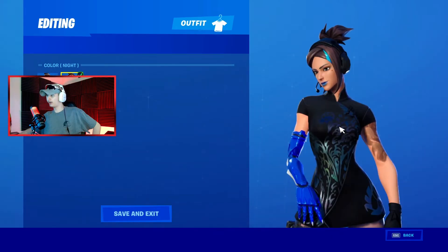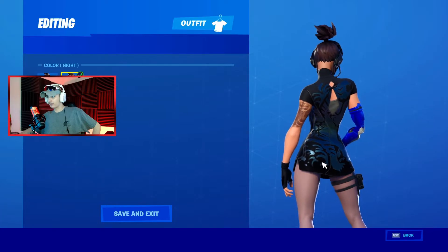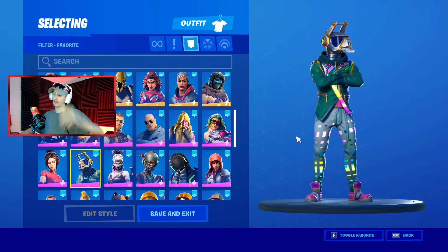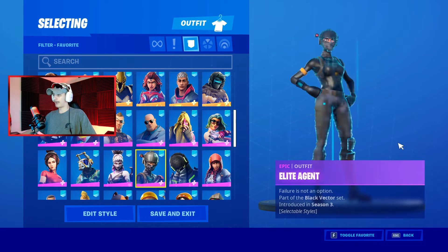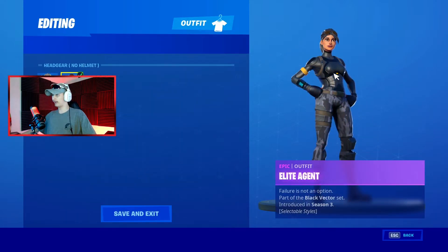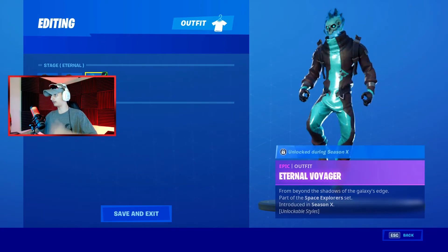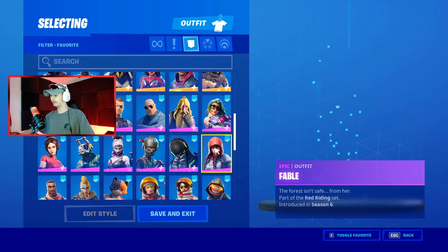From the back end, Demi just looks really good — they did a really good job with her design. We got DJ Yonder — part of Season... jeez, this is a lot of skins, I'm not gonna lie. We have the Elite Agent, which gets used a lot — really sweaty skin, but really nice. Back in season three they had it with no helmet, so I think they always planned that edit style. Then the Eternal Voyager — I didn't unlock all the styles. I kind of like the green one the best.